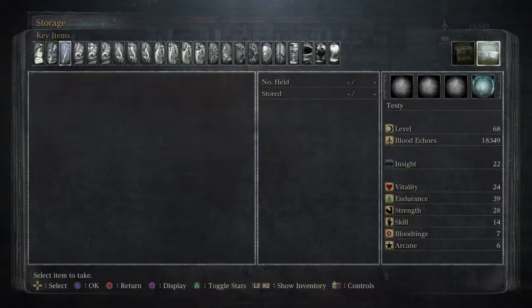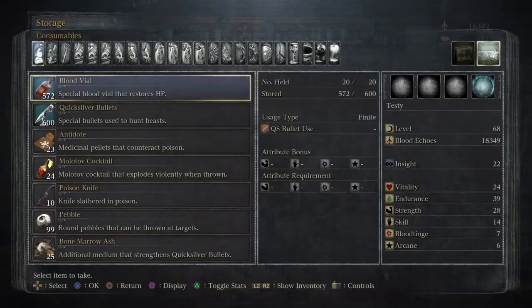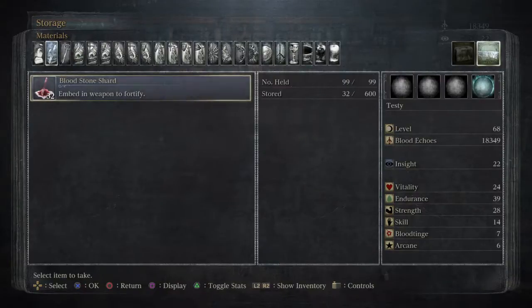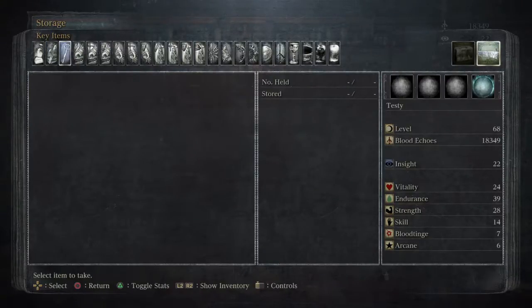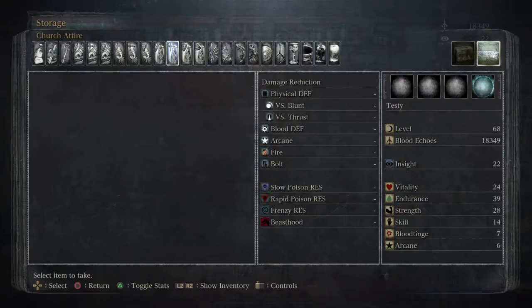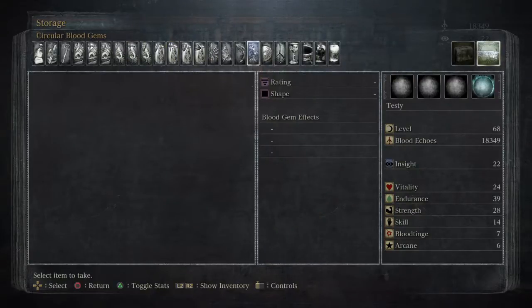Using the d-pad left and right we can go through the different items. These are the bloodstone shards we've collected. We don't have anything of the Bile Blood category. Right-hand weapon — we haven't really discovered a lot of stuff. We have only one chalice.